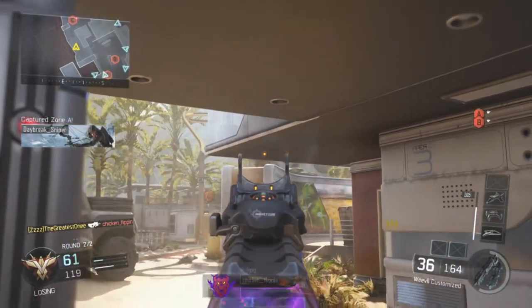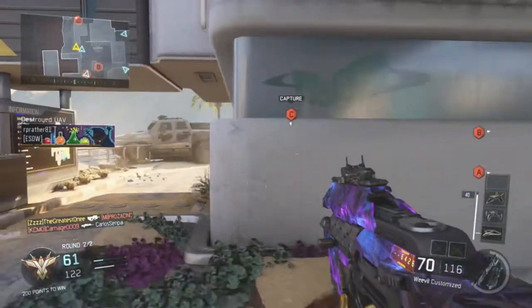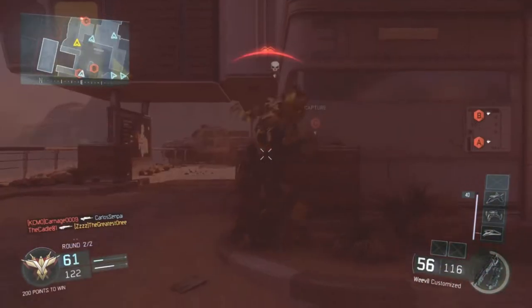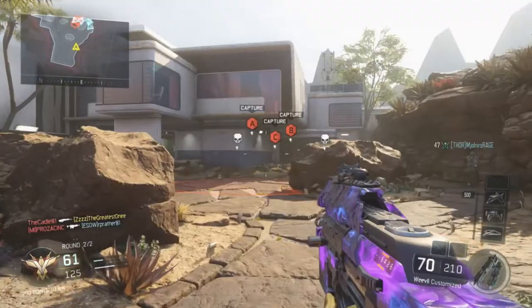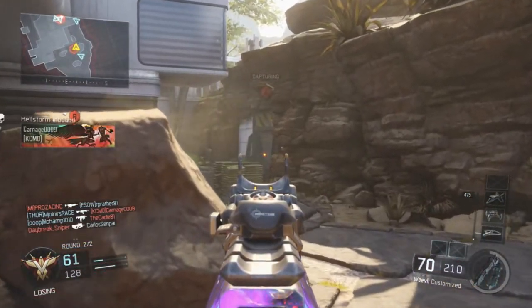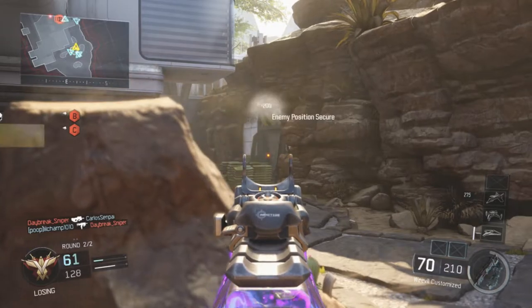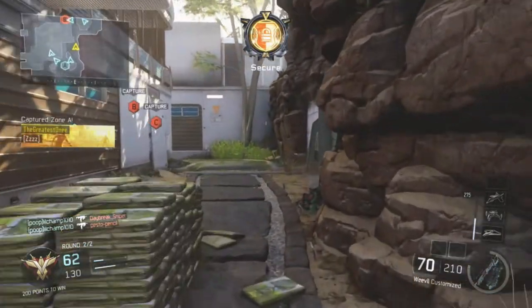For Extended Mags, the Weevil has a base mag of 50 bullets, and with Extended Mags it bumps up to 70. I find this really useful because I like to run and gun, and with the Rapid Fire attachment it gives you those extra bullets to clear out an entire hardpoint or a domination flag.